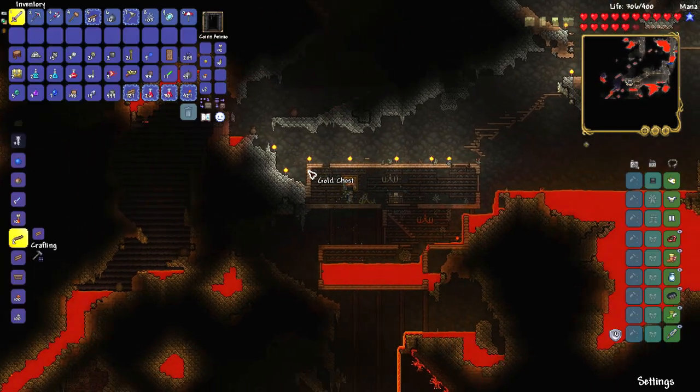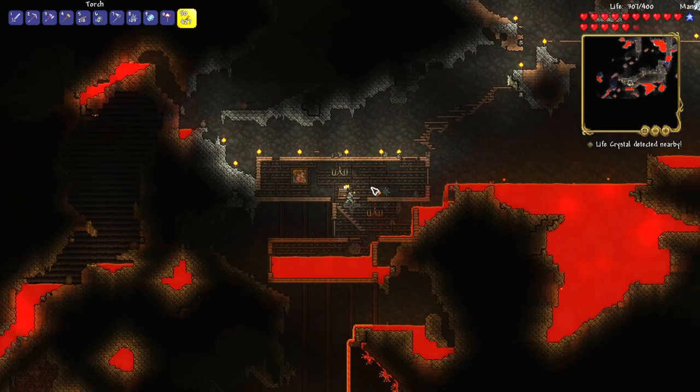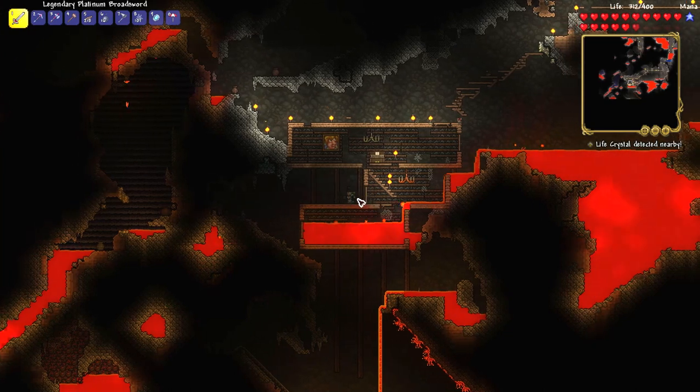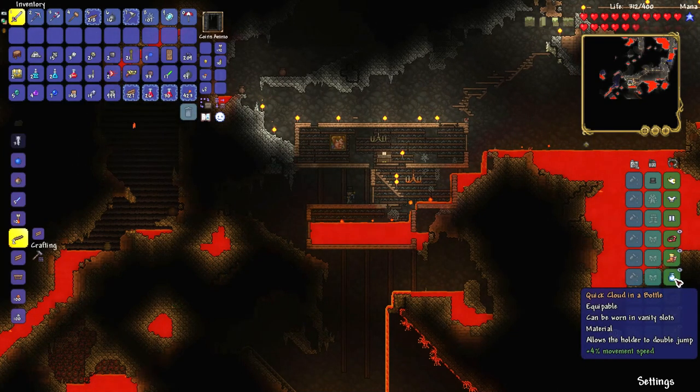Make sure they are not trapped, because if it's a trapped chest it will go badda bing badda boom and you'll die. So, Cloud in a Bottle is found in golden chests in the caves.